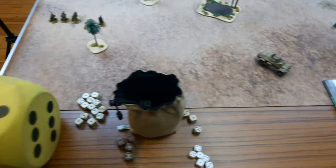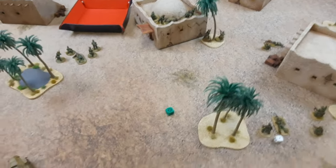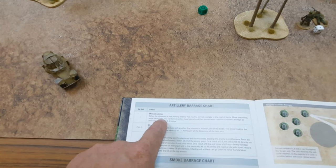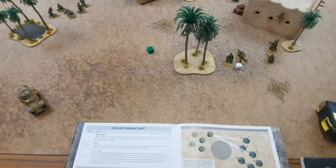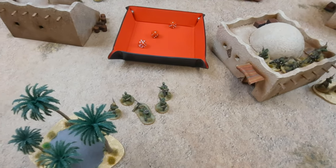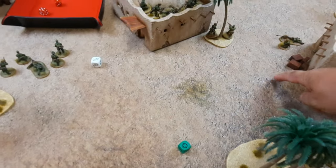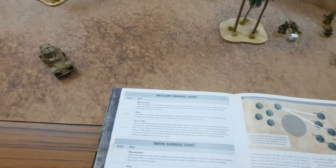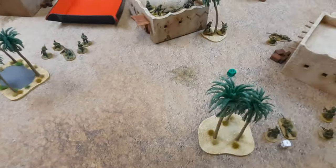Turn four — you know what you need. Rolling for the barrage — four, five, six — one! Either the observer or the artillery barrage has made a terrible mistake. In the heat of battle, move the token up to 3d6 in a random direction and immediately resolve the barrage. Rolled seven, then roll the scatter dice — that's not bad. About here. It turns up — fire for effect, six plus. Nine inches — that's going to hit them, them, them, and them.